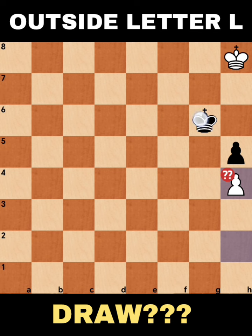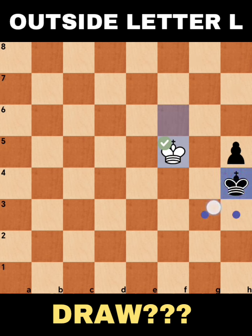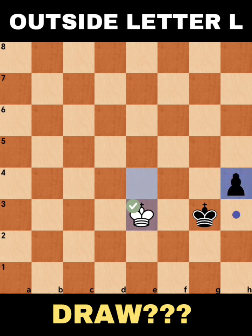You just give your opponent a chance to capture your pawn immediately as quick as possible. If you're going to go king f6, for example, there is no way now for white to stop the pass pawn. All you have to do is block the possible entrance of the king going here, and it's a loss for white.